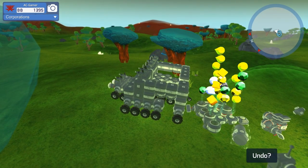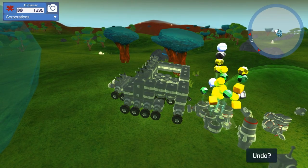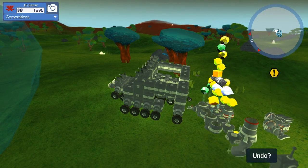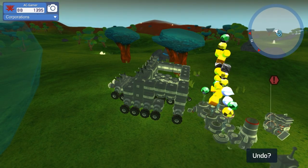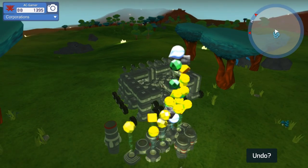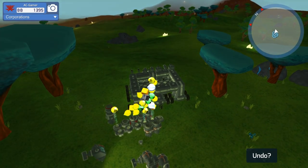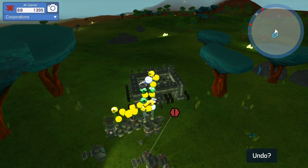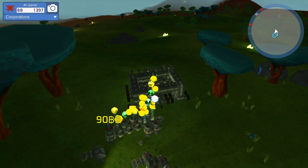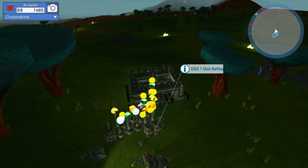We will move this over right here so that it kind of comes down the path. We're going to move this down a little bit more, and you can see it's getting nighttime on us right now. So the idea is anything that it won't make with the resources I have will then get sold off, so it at least clears up space for new items.